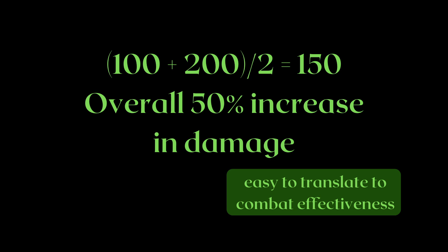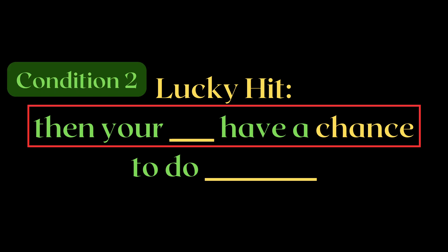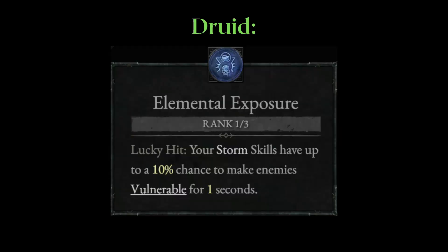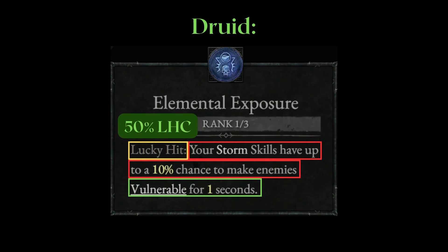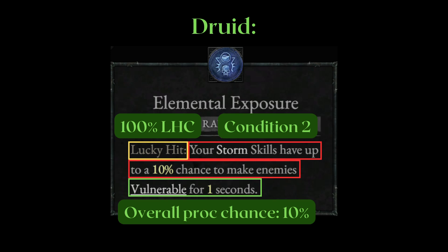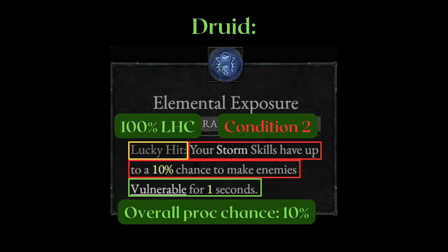How about Lucky Hits? After going through the first condition of having to Lucky Hit, there is always a second condition you must pass through in order to get the result. Druids have a passive called Elemental Exposure — on Lucky Hit, your storm skills have a 10% chance to make enemies vulnerable for 1 second. If we assume 50% LHC, Elemental Exposure is only going to proc 5% of the time because of the second condition. Even if your gear allows 100% LHC on your skill, Lucky Hit effects will always be governed by this secondary condition, so your max proc chance here is 10%.